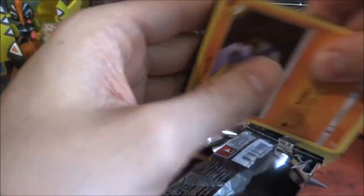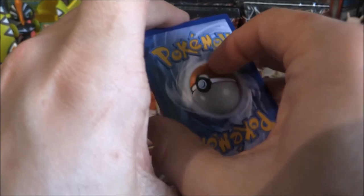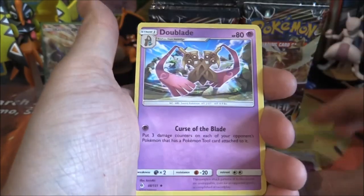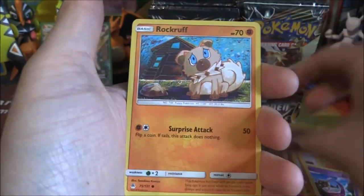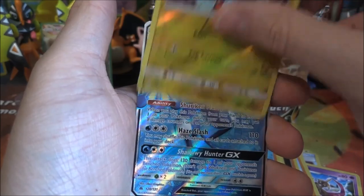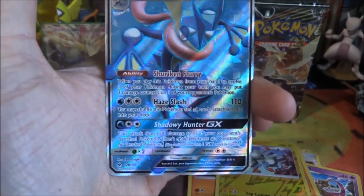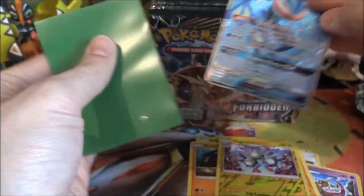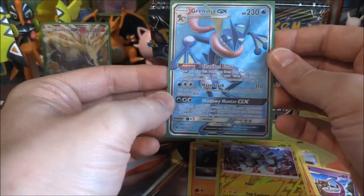Ultra Necrozma GX pack — third pack. Fighting Energy, Enerporter, Dooblade, Haluncher, Crogunk, Execute, Scatterbug, Gible, Rockruff, a reverse Magneton — followed up by: Yes! We got the Greninja GX Full Art! That is so cool, that is very, very nice indeed. First Greninja GX and we get the Full Art — that is brilliant. If we can get another one in this box, that is going to be so good.